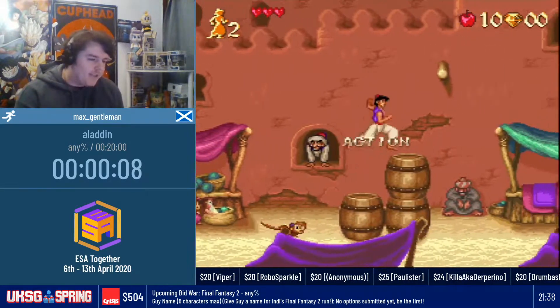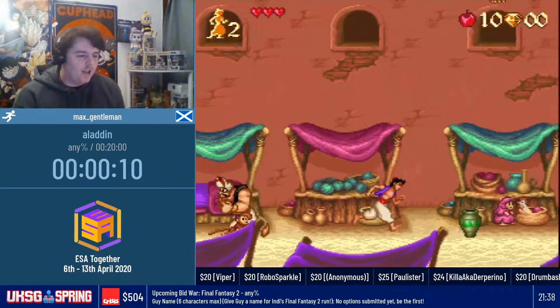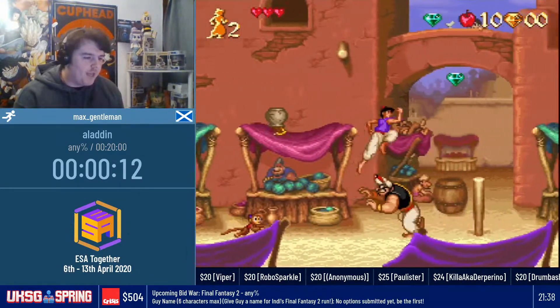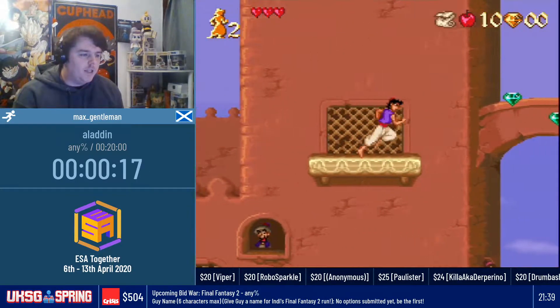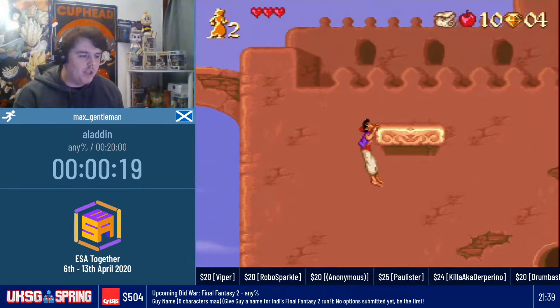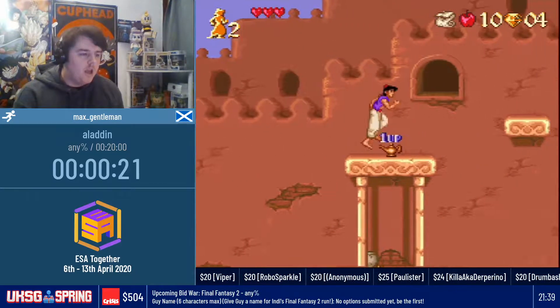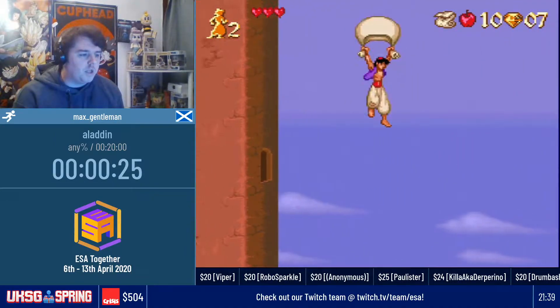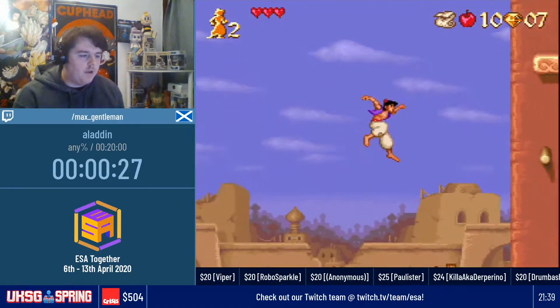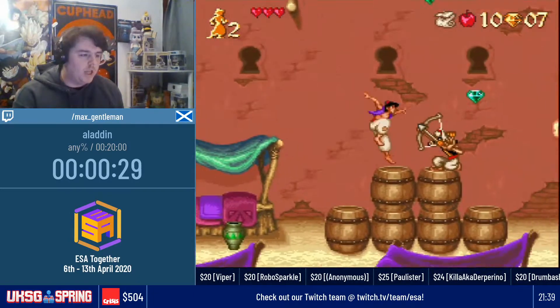So if you haven't seen Aladdin, I'll explain the story for you. It's pretty simple. This guy is a homeless dude who wants to live better things and he basically runs into Princess Jasmine from the palace. We are going to just be doing some basic platforming. Most of the levels are left to right. There are some side-scrollers and we'll just take it as it comes.